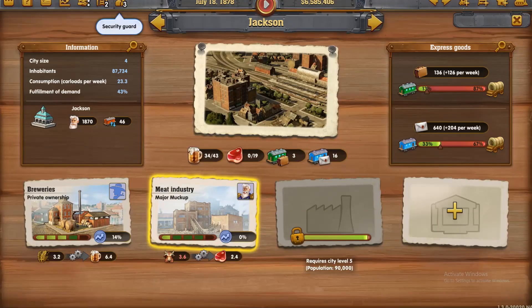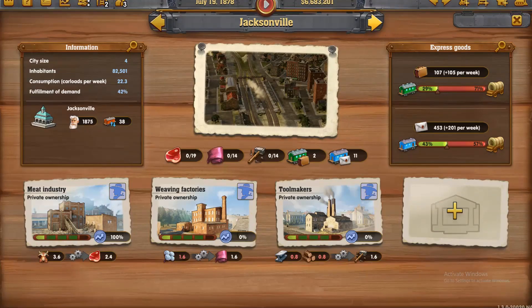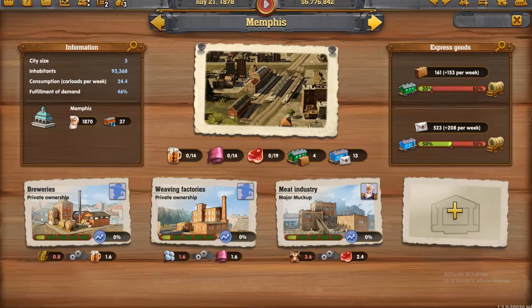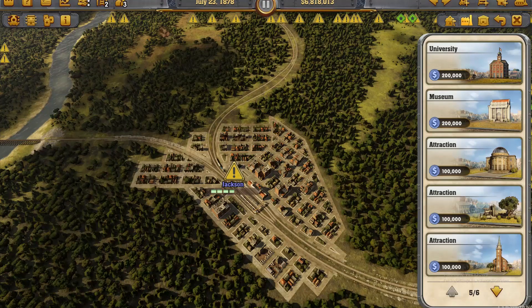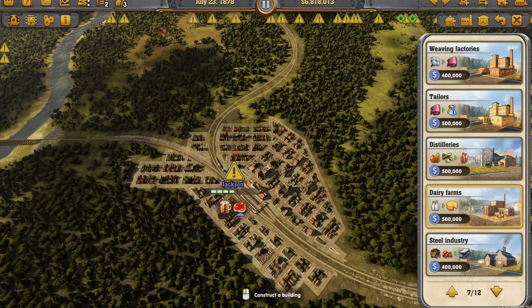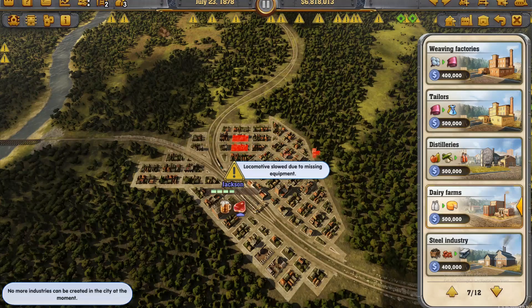Alright, let's go back and see what else — who else is getting close? 82 at Jacksonville. Knoxville. Louisville — 93. Oh okay. Brewery, weaving, meat industry. Let's build another business here. Dairy farm — no more industries.